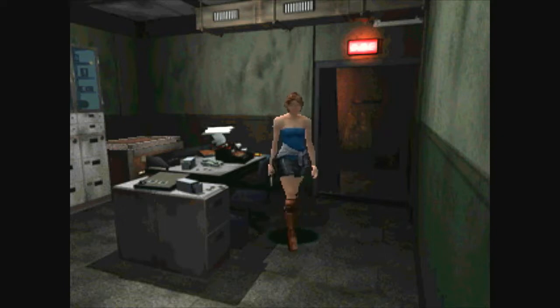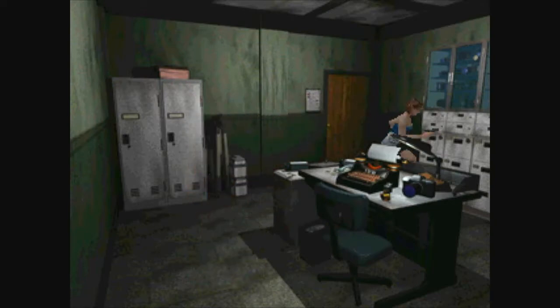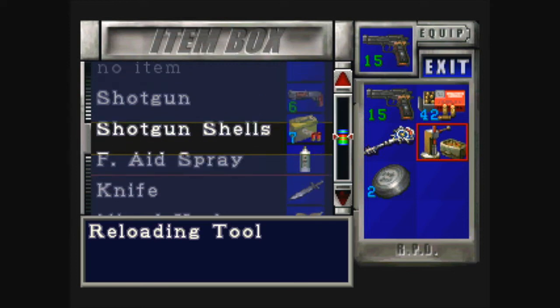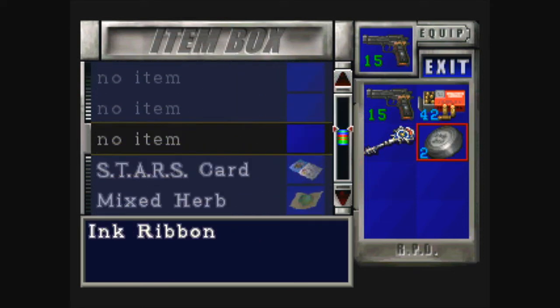Hey everybody, this is Mountedew Soldier playing Resident Evil 3 Nemesis. On the previous video we entered the police station and encountered Nemesis for the first time — he killed Brad Vickers. Now we are going to be working on getting out of the police station.